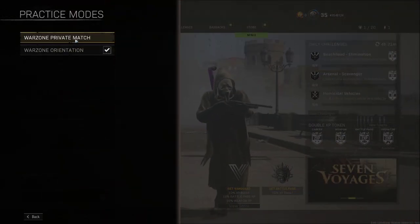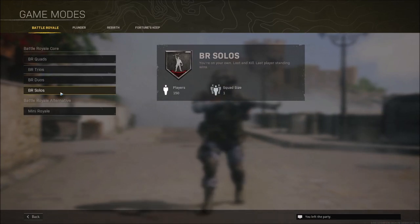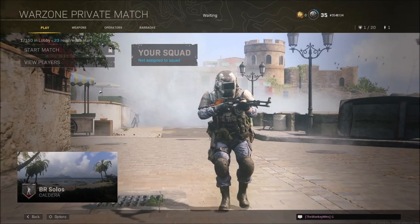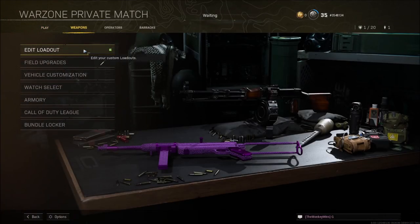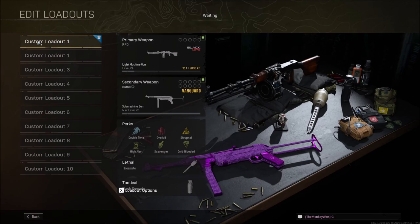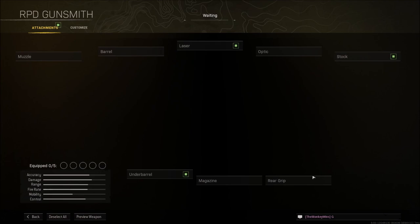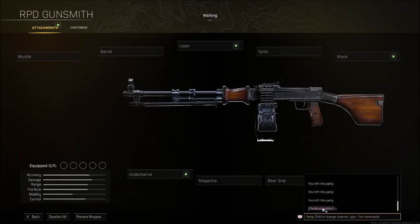Once you've got that ready, go ahead and go into a Warzone private match. Choose any game mode — I usually choose Solos. Once you're in that private match, go to your weapons, pick any loadout you want to use, and on that loadout go into the gunsmith for any weapon.